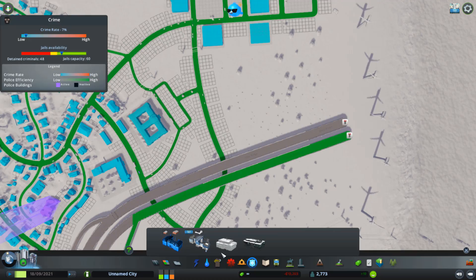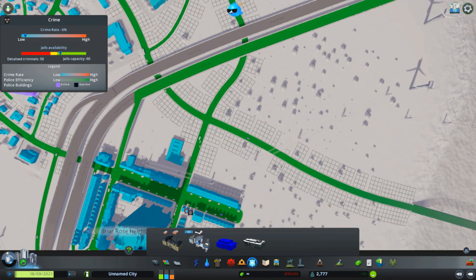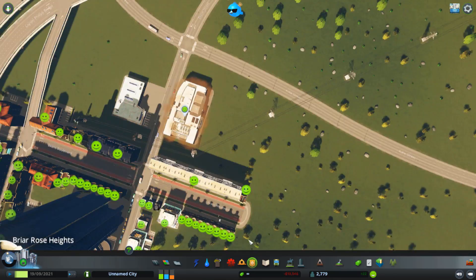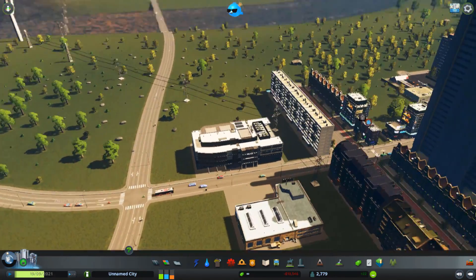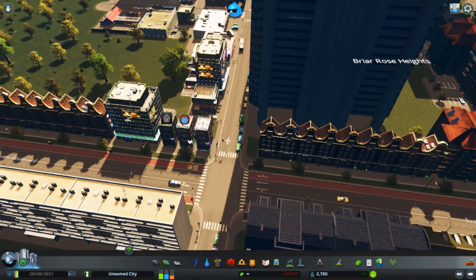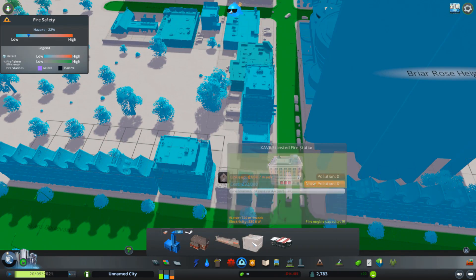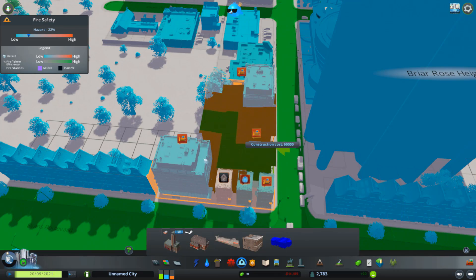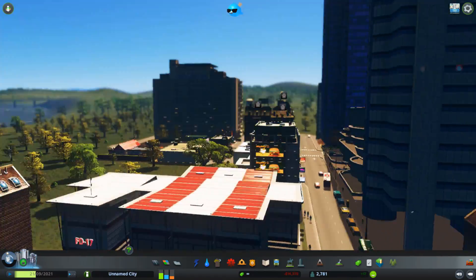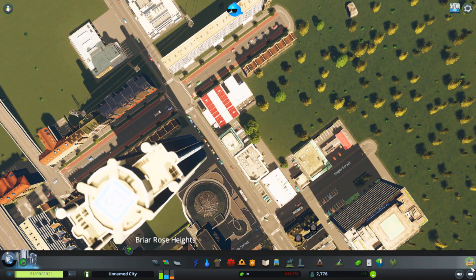Such as this police station right here, which would look much better in the city. I'll use the bigger one — now that looks much better, that looks like it actually fits in the city. And then I'll stick the fire station — I'll use this one. This one also looks like it fits a little more than the others. Yeah, this fits — it kind of blends in.